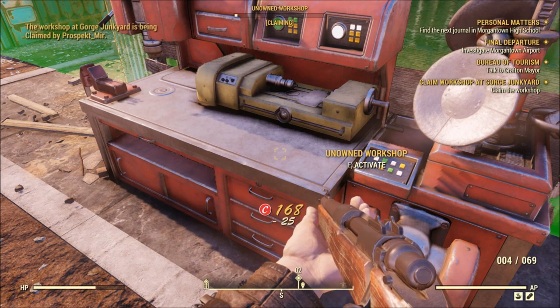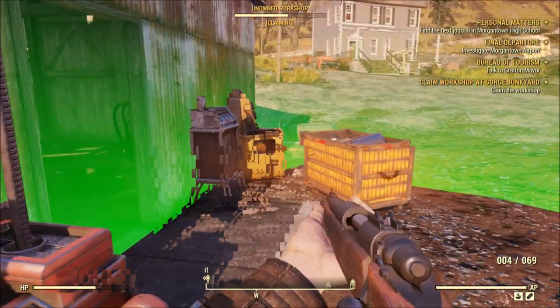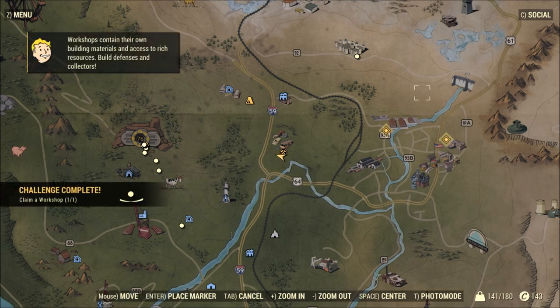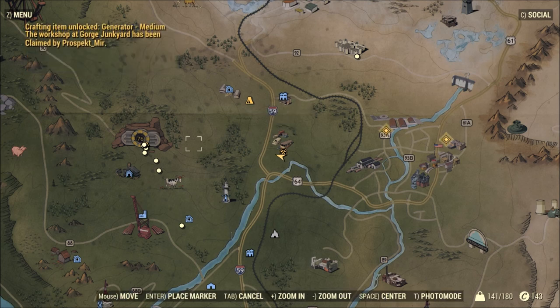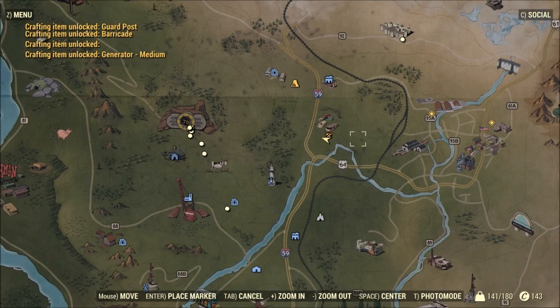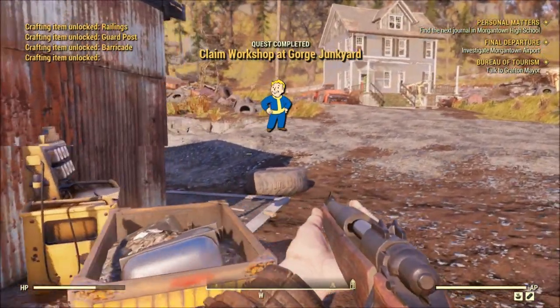No one else is around. As long as I don't stay in this area, no one's gonna initiate PvP with me. It says build defenses and collectors, but people can contest it — I don't really feel like getting into a PvP turf war over this pile of junk, so I'm just gonna ignore that. I need to go to Morgantown — that's what I need to do, because I haven't gone there yet.